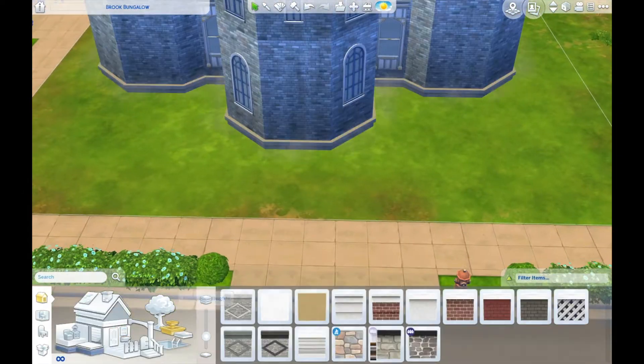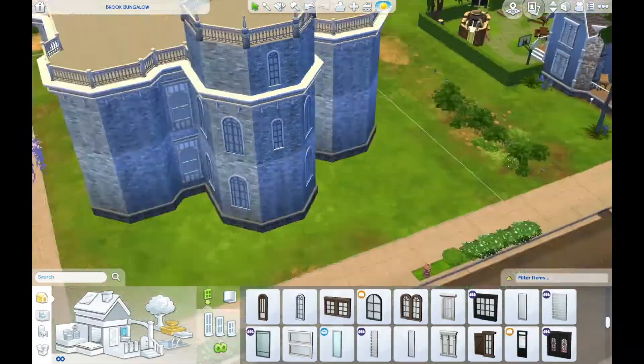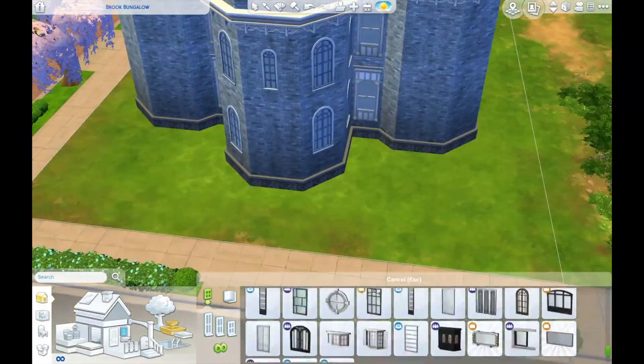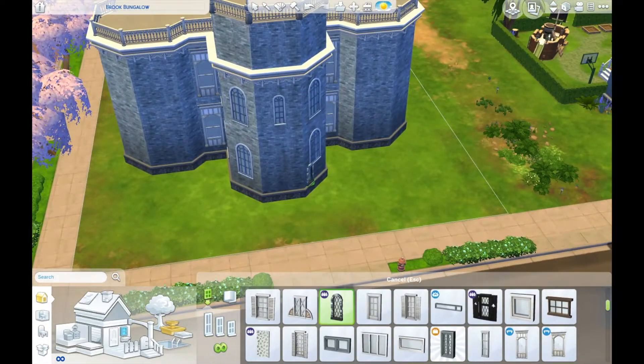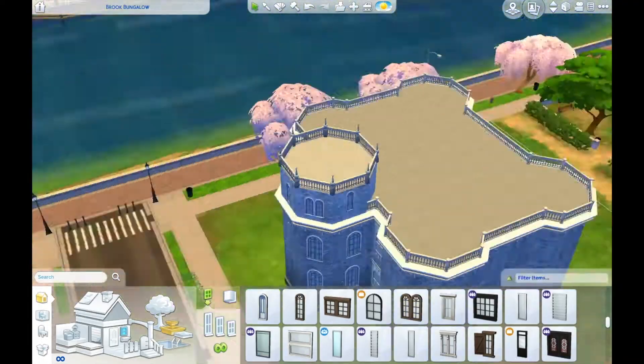We have a house here that's being built - a castle. It's for seven Sims. There are four - actually five children. Two toddlers who share a room, so they're basically one person. It's fine.